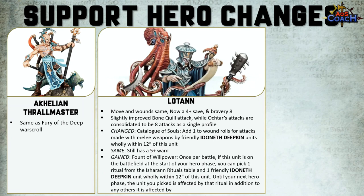Lotan also gained Fount of the Willpower — once per battle at the start of the hero phase, if this unit is on the battlefield, you can pick one ritual from the Ishran Rituals table and one friendly IDK unit wholly within 12 inches. Until the next hero phase, that unit is also affected by that ritual in addition to any others. So a nice little boost — an alternative if you don't have the Soulscrye, or you could potentially get three of the four rituals active.